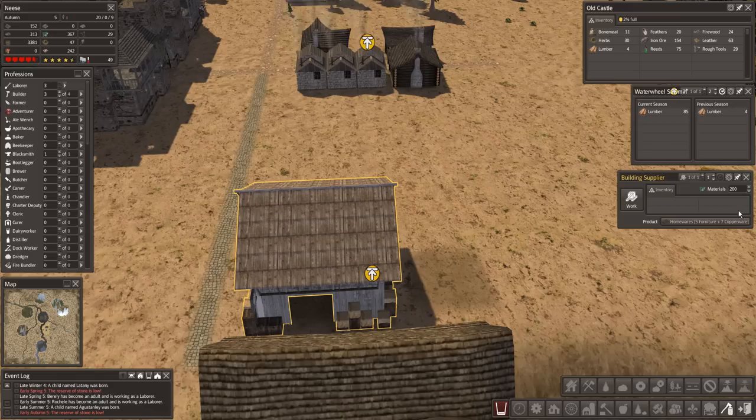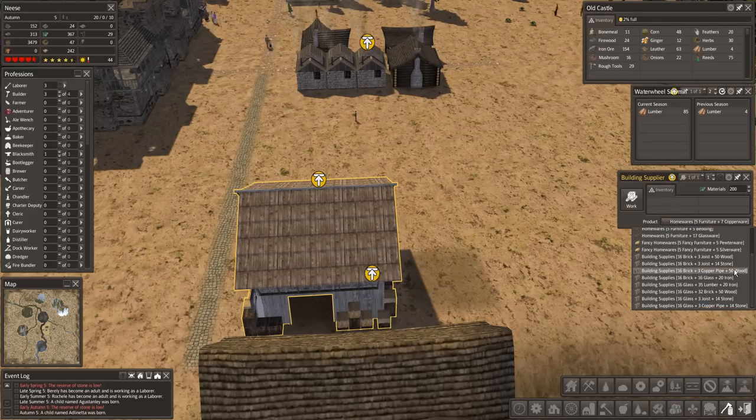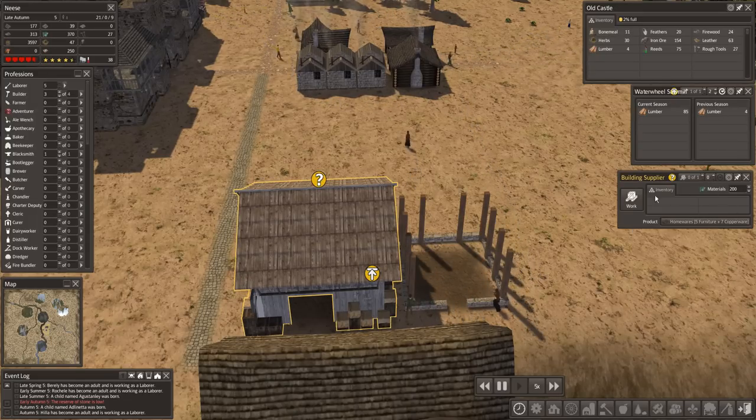Building supplier — one person. So he can make homewares: five furniture plus seven copperware. Fancy homewares. Building supplies — what do you want? Sixteen brick? Oh my goodness. Building supplies: 16 brick, 3 joists, 50 wood, or 16 brick, 3 joists, 14 stone. Fancy homewares — oh my goodness. We are really not at a point where we can do anything with this guy yet.